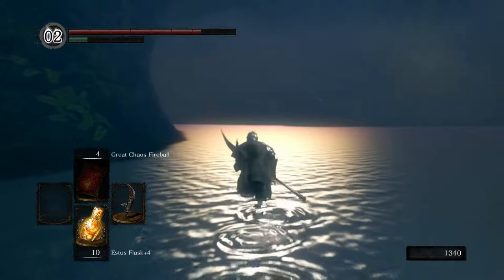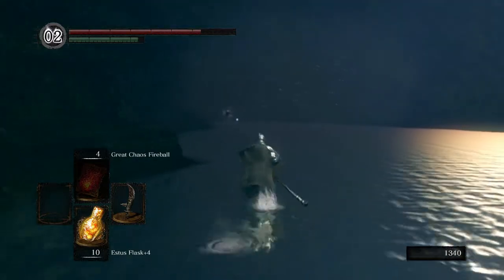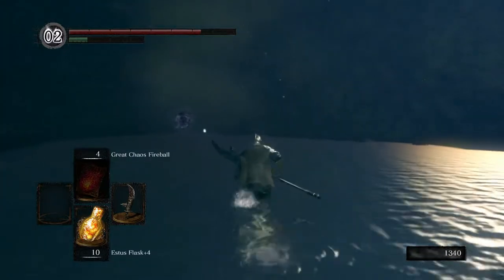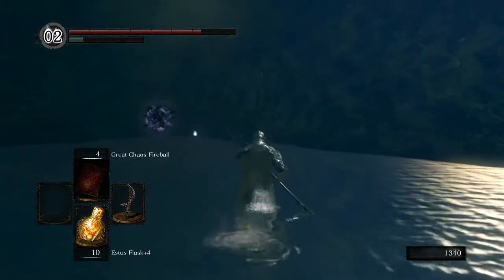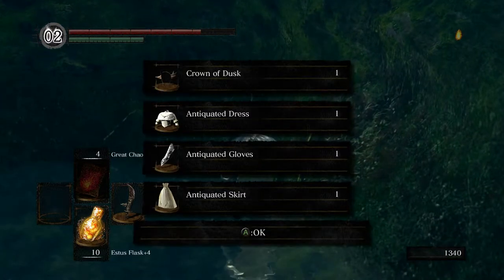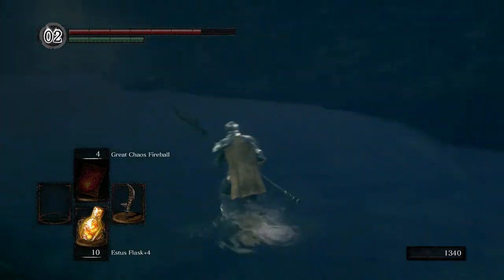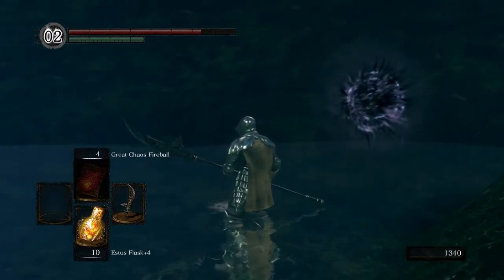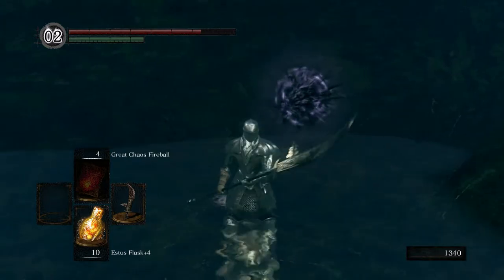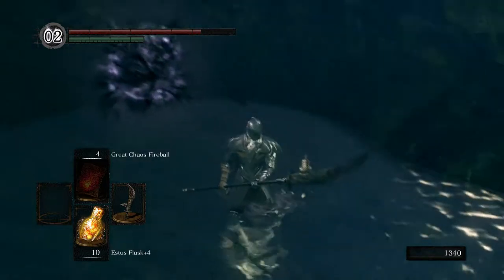Where exactly that'll be is over here. If you notice, over there is a menacing black portal. There's also an item — we forgot to pick that up. Back when we defeated the Hydra, you can summon Dusk, and after you talk with her, you can run all the way back here and find her set. If you want to dress up as a princess, it's pretty good. The Crown of Dusk is worth pointing out because it boosts the power of all your spells — miracles, sorceries, or even pyromancies — at the cost of taking more magic damage. So it's a bit of a trade-off, but if you want to min-max your damage for magic builds, you'll want to grab that.